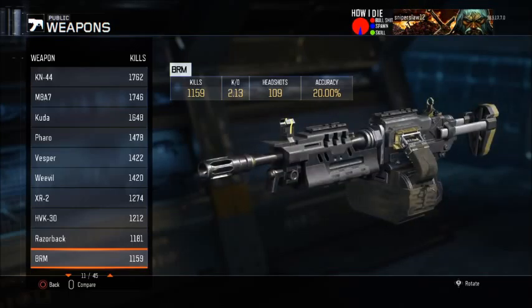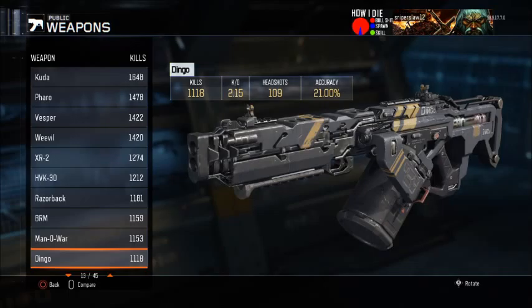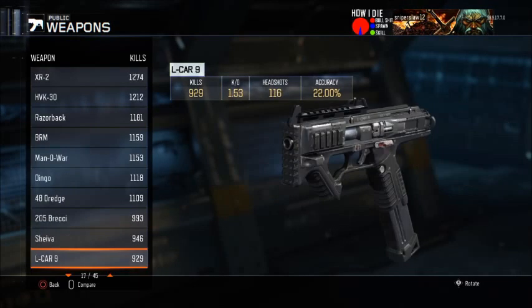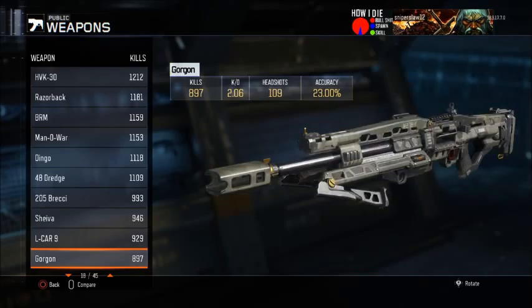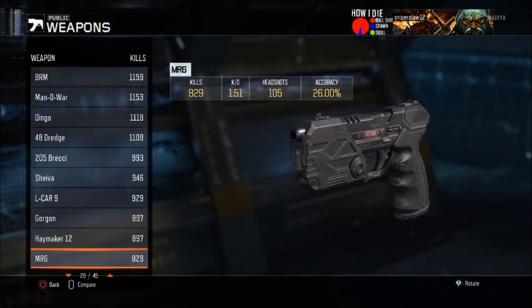The Razorback is 1.8, BRM is 2.13, Manowar is 2.03 — not sure why it's so bad, maybe because I used it early on; it should be better because it's a really good gun. The Dingo is 2.15 — the last gun I needed for dark matter. The dredge is 2.13, the brekkie is 1.84, the shiva is 2.21, ulcar is 1.53 — pretty good considering that gun isn't great going pistol only. Gorgon is 2.06. The Haymaker is 1.65, probably one of the hardest weapons to get gold — really rough going for headshots with a bad gun.